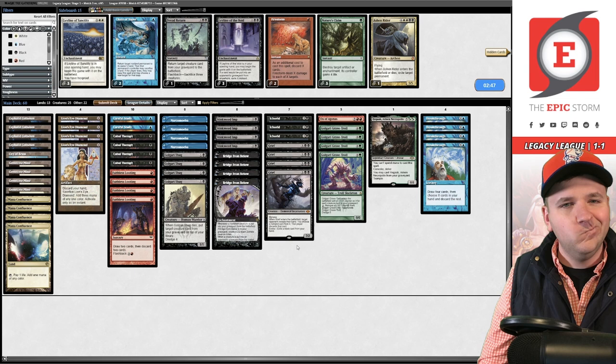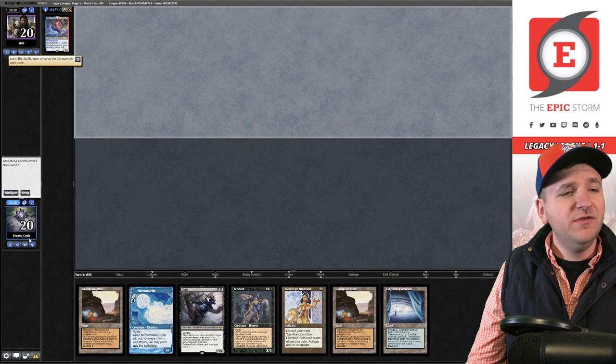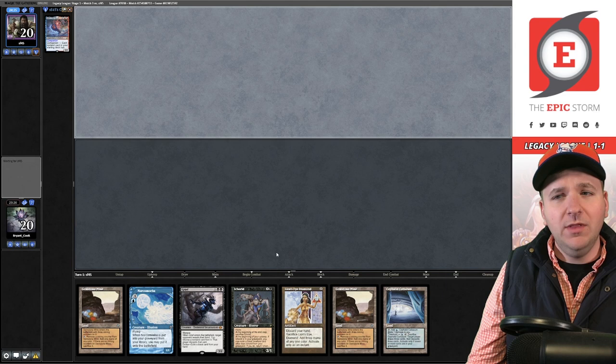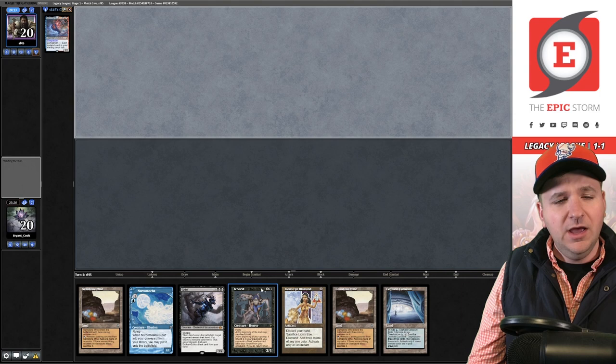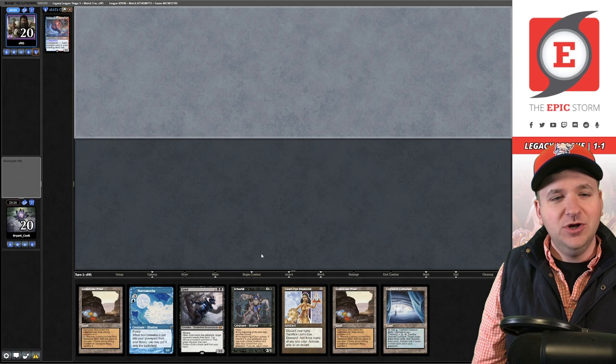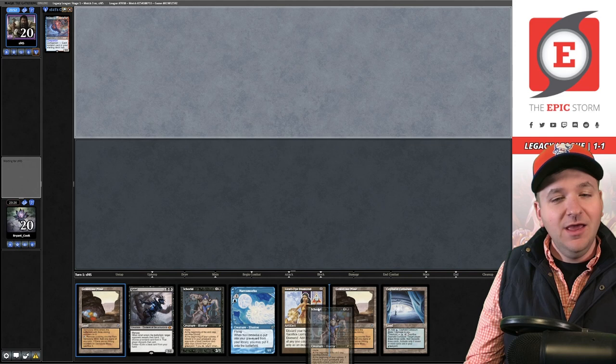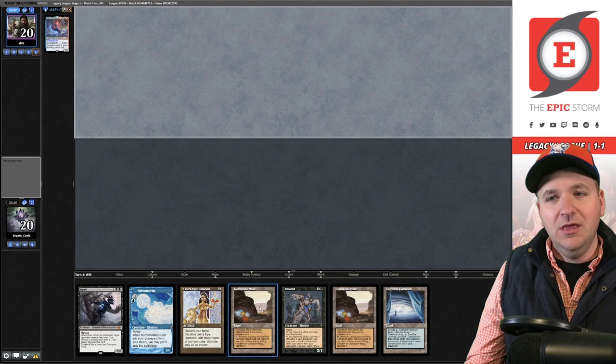Game two on the draw — I don't have a one-mana spell for an incredible turn one, but I have Cephalic Coliseum. I realize I thought I had a dredger but it was actually Grief — I mistook it for Stinkweed. I would have mulliganed had I realized. The deck is carrying me. The opponent mulligans all the way to four cards with Misty Rainforest.